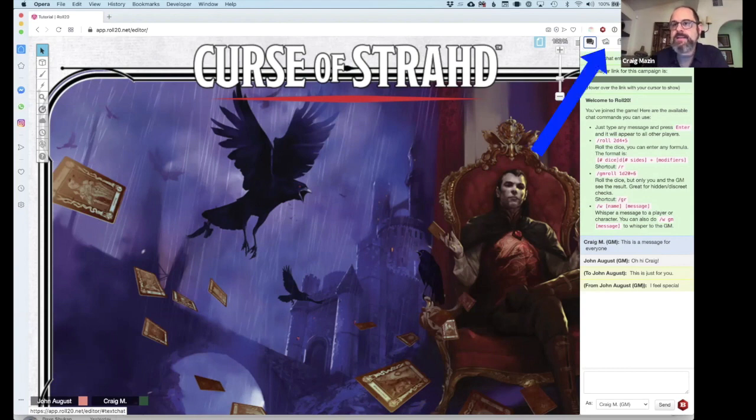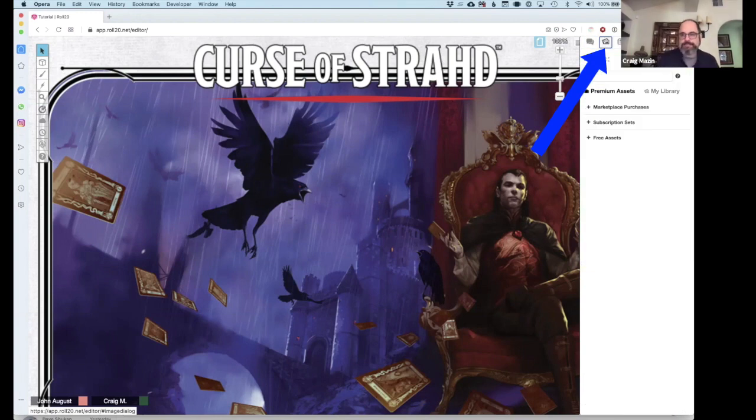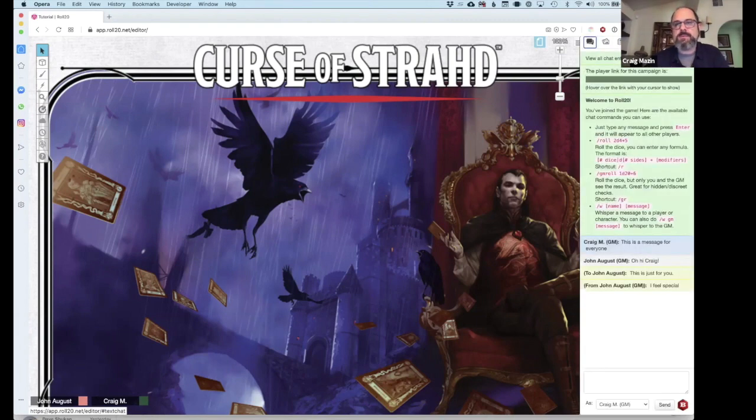The next icon — these little pictures — is your art library. We're going to get into that once we get onto a map level. I'm actually going to get into a map level now because I think a lot of things will be more clear when we do so.